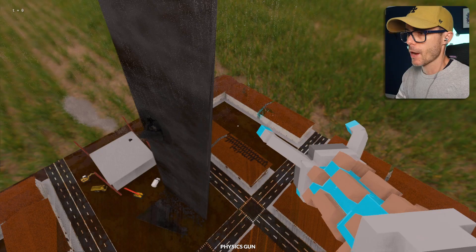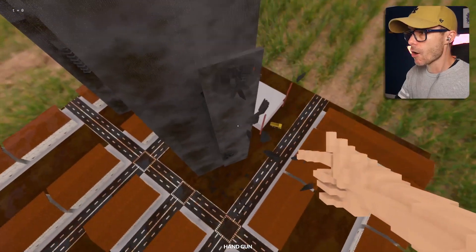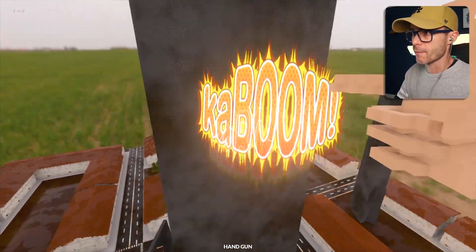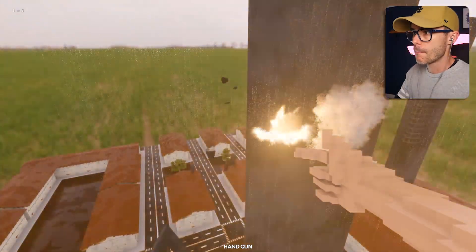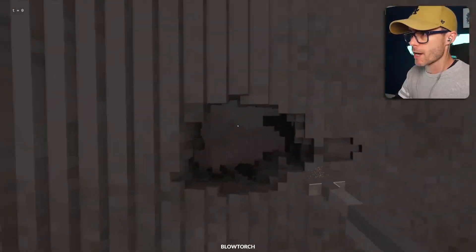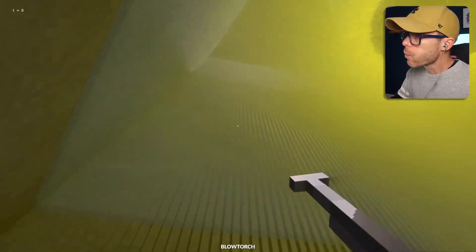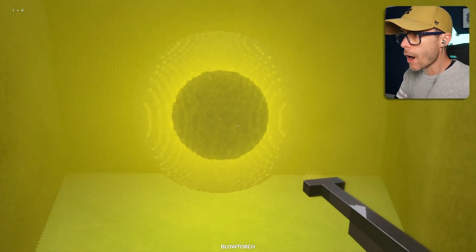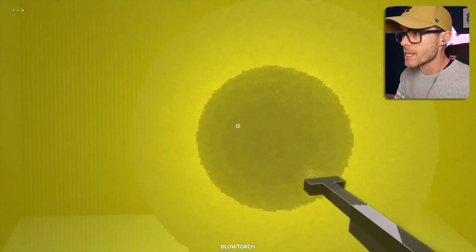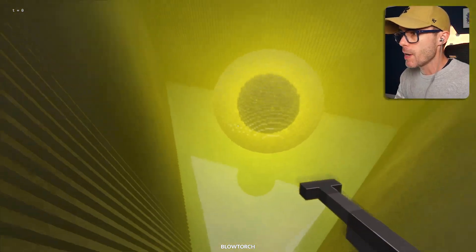Oh dude, it just exploded. Why is this thing rigged to explode? The game is basically frozen. I think this whole thing is empty — like there's nothing in it except for it. I'm just going to melt my way through here. Let's just grab this brick. I need to find out what's on the inside of this thing. Oh dude, whoa, I was not expecting this. What is this thing? Oh, that's crazy. I haven't played Half-Life in ages, so I don't know what this big giant thing is. It's like a big old egg.